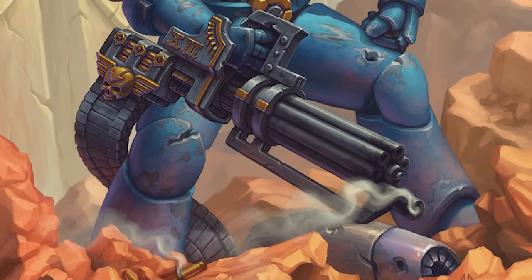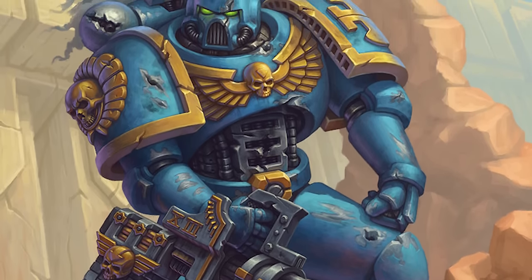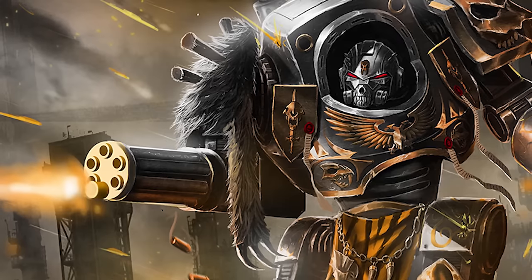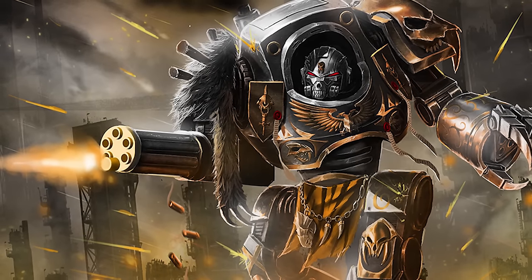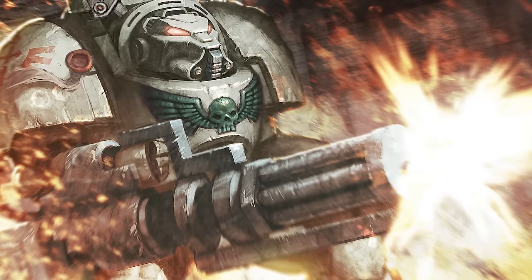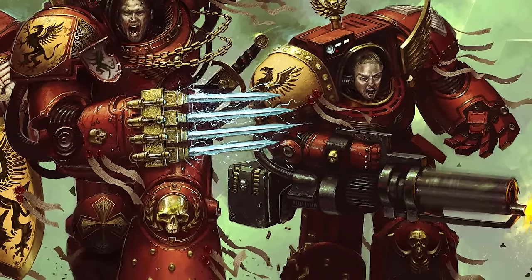The Assault Cannon was developed in the early 31st millennium and was intended to replace autocannons in use by Terminator squads. The Assault Cannon sacrificed the considerable range of the autocannon for a much higher rate of fire, measuring its rate of fire in the hundreds of rounds per second. When utilized at short to medium range, it can mow down hordes of infantry in seconds and decimate light vehicles. Because it fires so many shots so quickly, the barrels often need to be replaced after every single engagement. They are most ideal in close quarters engagements against fast-moving infantry such as genestealers or daemonettes, where without an Assault Cannon the squad may quickly be overwhelmed.